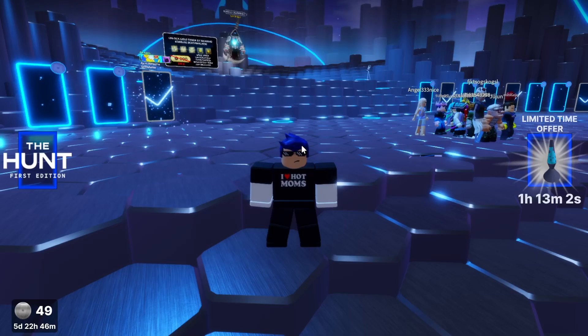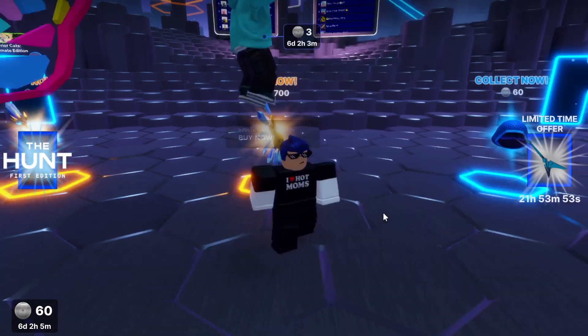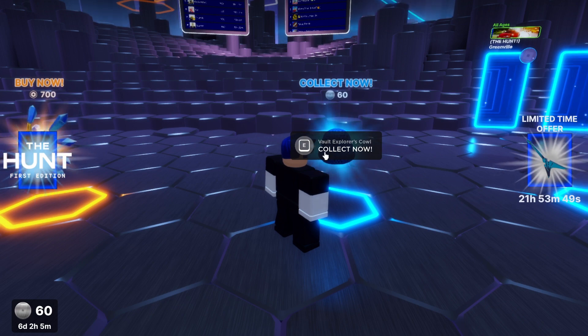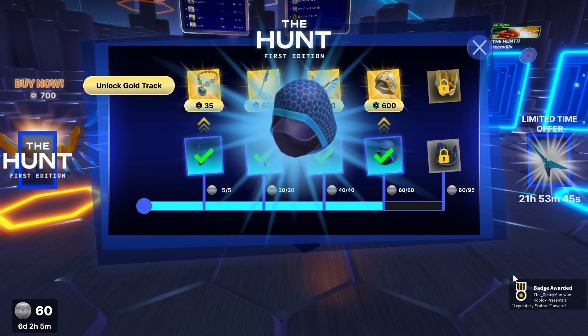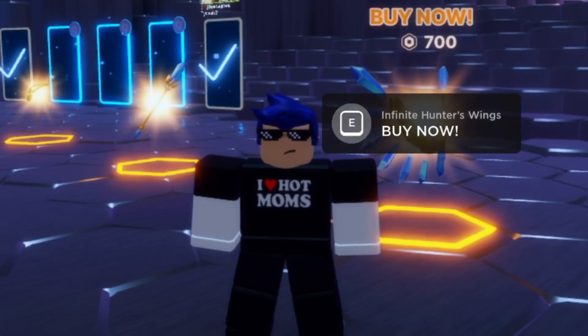I need to go faster — this is me speed running, so pro. Almost there — I just got 60 coins, so I think I get a free item. Collect now, collect. Easy! I actually don't have 60 coins — I have 69 coins. That took forever.